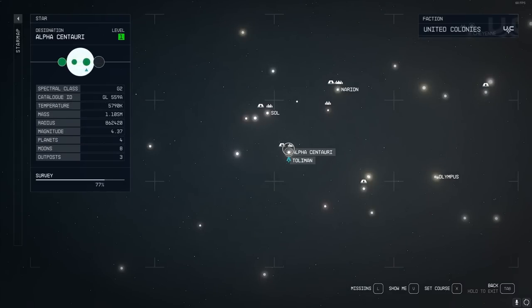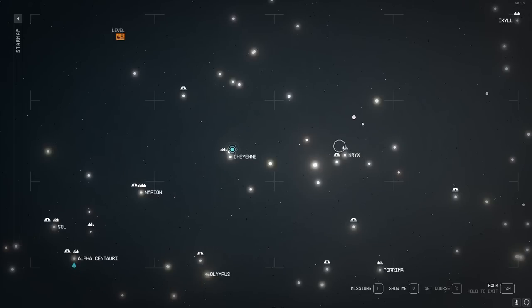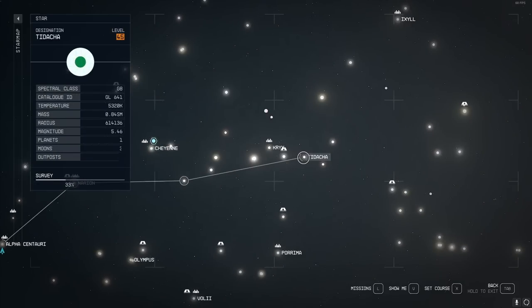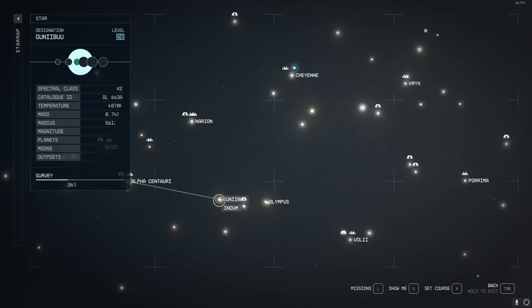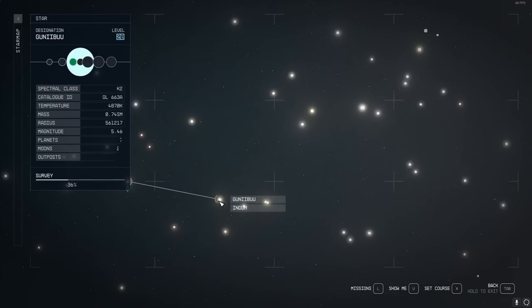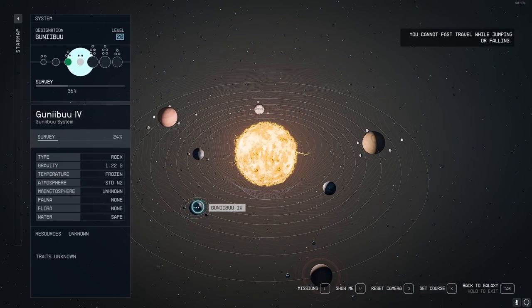Now you're going to pick a star system that you want to steal ships from. If you want a lower level one that's easier, check out the ones around Alpha Centauri. If you change the game mode to very easy or have a strong ship, you could consider going to a higher level place. I'll just go to an area that's over level 20 or 25. Then you're going to go inside the solar system, pick a planet, and fast travel to that planet.